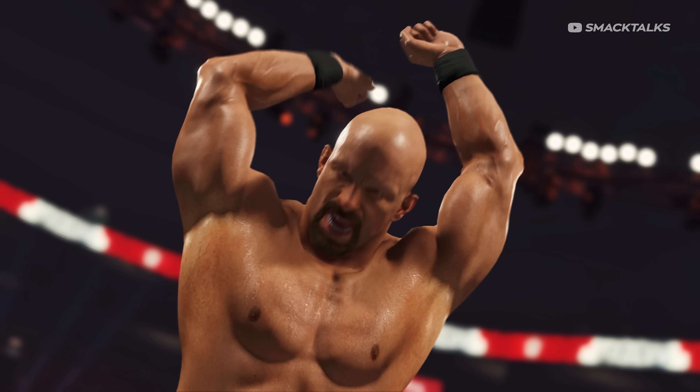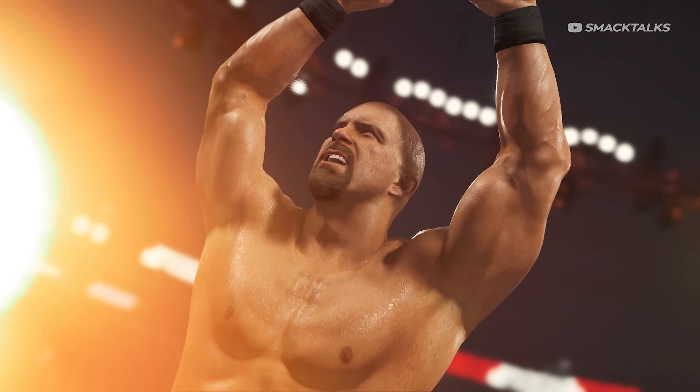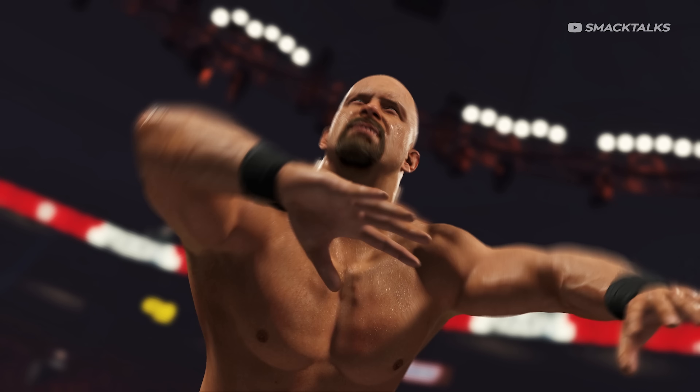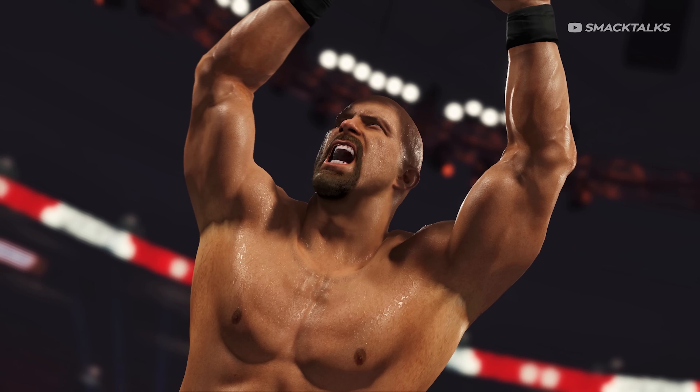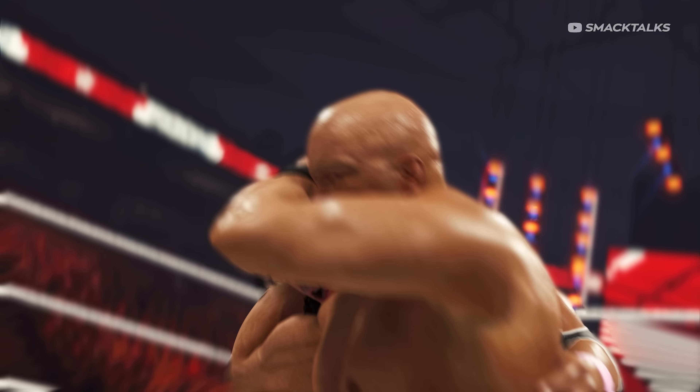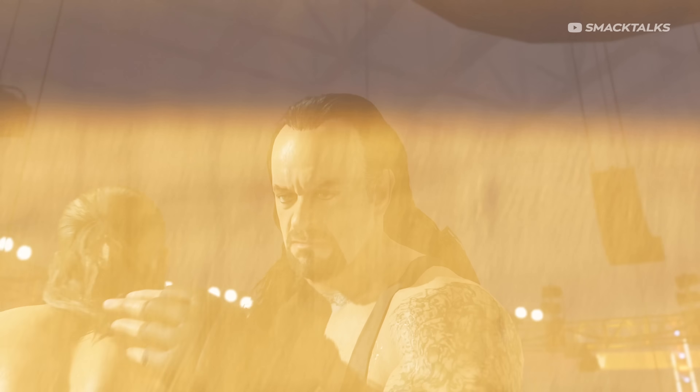We then get the reveal of Stone Cold Steve Austin, with his footage appearing to be taken from his victory motion, as earlier screenshots have already confirmed that Austin has his usual jacket during his entrance. Staying with Stone Cold, the next confirmation is the inclusion of Bret the Hitman Hart as we see Bret taking the Stunner.